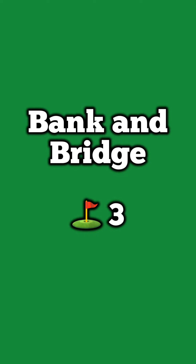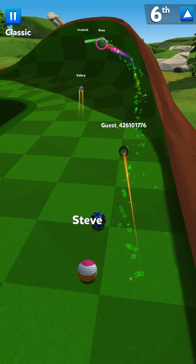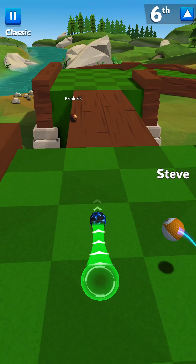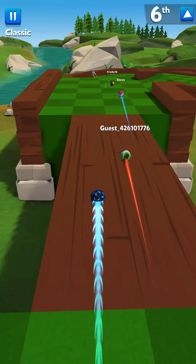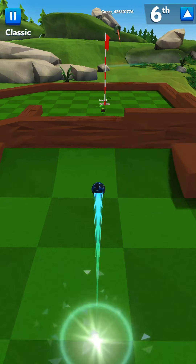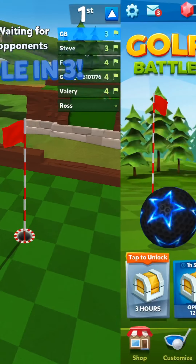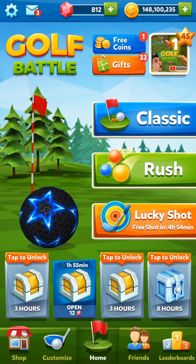Last but not least, the Banking Bridge, also done in three. It's another kind of lucky third shot — you've got to get just off the bridge, not too hard so you fall off, and shoot up so it's open. Just make sure you hit it hard enough that it'll go in. Bouncing in there — three.